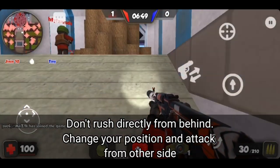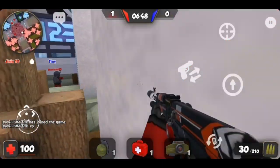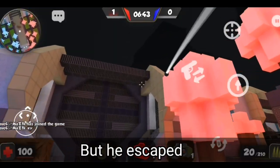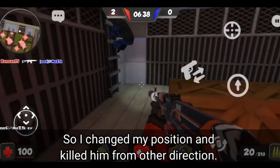Tip number 4. Don't rush directly from behind. Change your position and attack from the other side. As you can see, I spotted that player and dealt some damage to him, but he escaped. So I changed my position and killed him from a different direction.